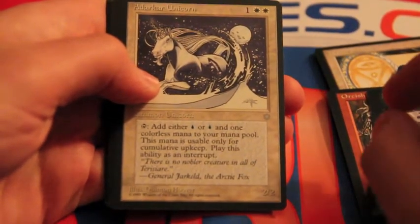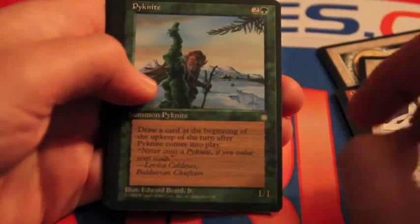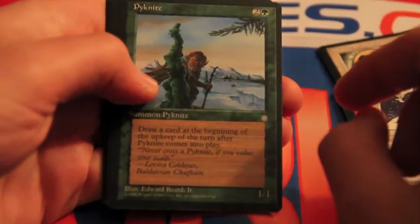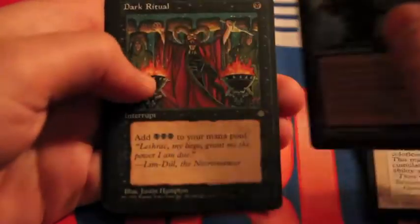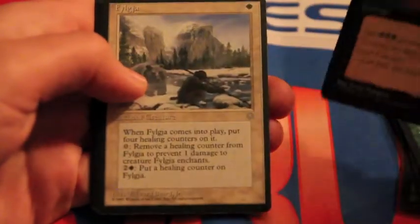A Darker Unicorn adds one, a blue, or a colorless — okay, that's weird. Finite — draw a card at the beginning of upkeep, then the turn after it comes into play. Old School Dark Ritual — yay! I'm not such a fan of the art though.